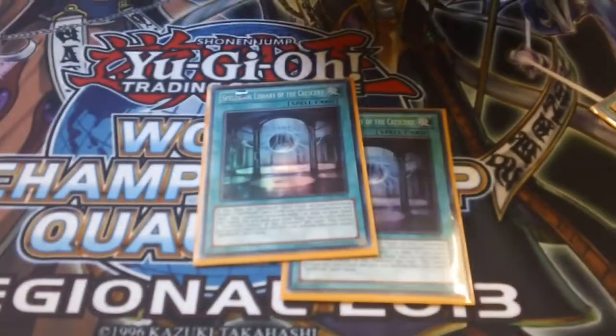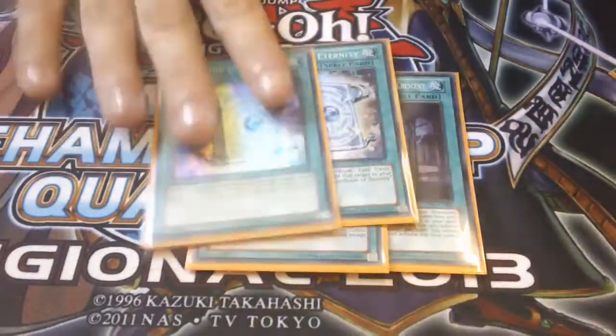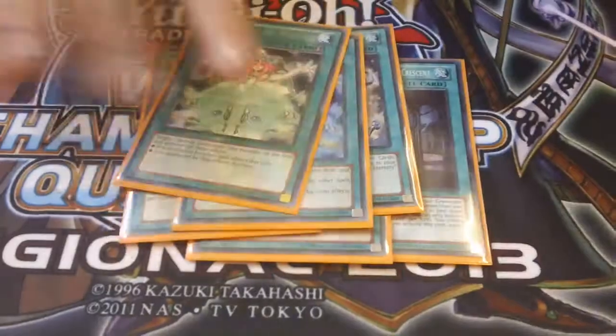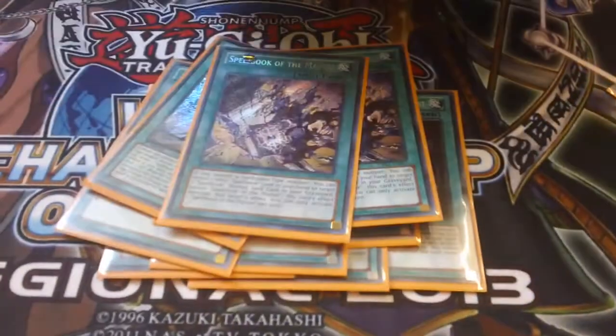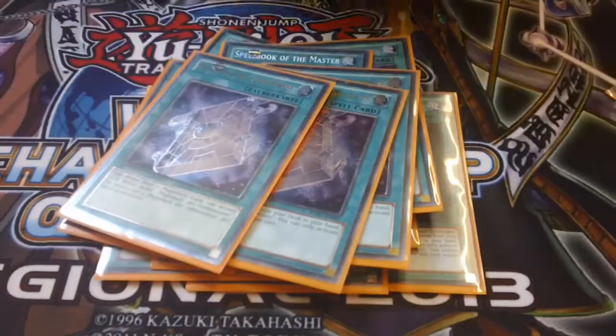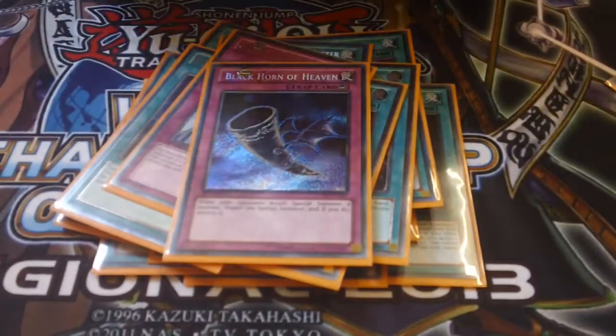Two or three Spellbook of Crescent — I'm pretty sure I won three of these but I can't find the other one. Two Spellbook of Eternity, two Spellbook of Wisdom, two Spellbook Tower, two Spellbook of Master, three Spellbook of Secrets.